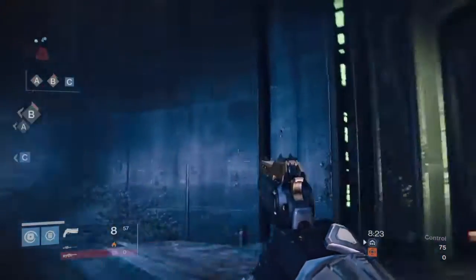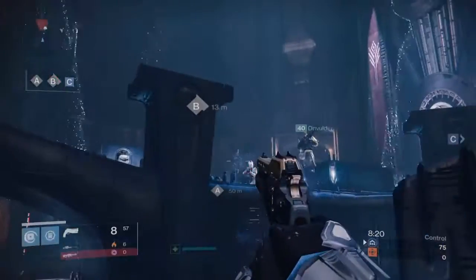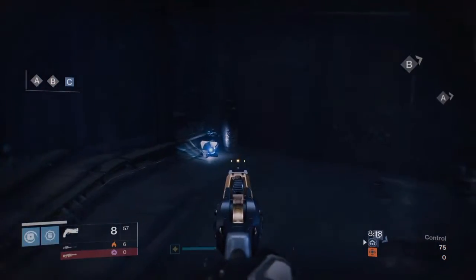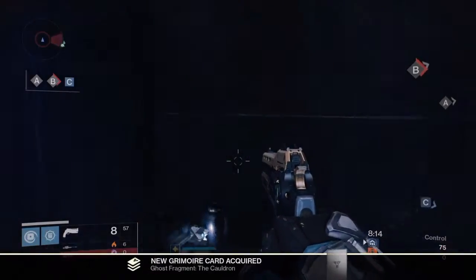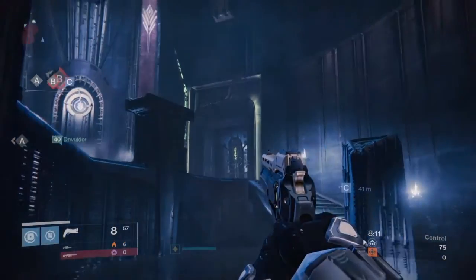Here we have another ghost — we are on Cauldron. Come to the middle where B would be, right down below, it is right here. So you want to revive that, we'll get the Grimoire, and we'll see you in the next one.